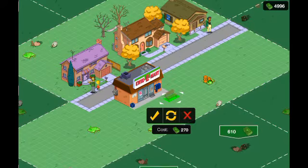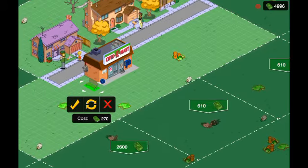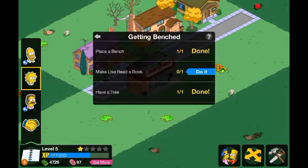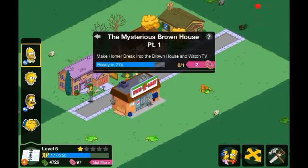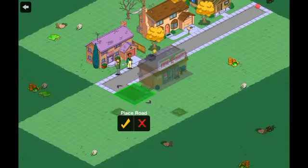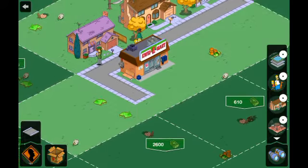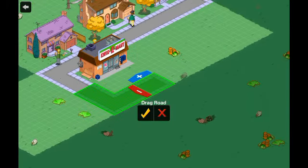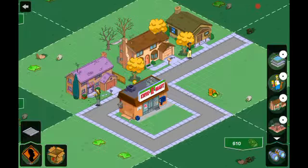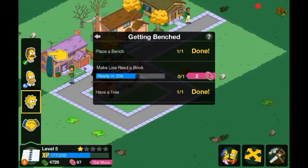Place a bench — with more designing here, you don't want to place a bench near the house; you want to place it near the Quickie Mart or something like that. I've got a load of tasks. I don't think I'm going to bother with tasks too much in this series — designing is the main thing. You want to bring the road around here eventually and put some car parking there once we unlock it.